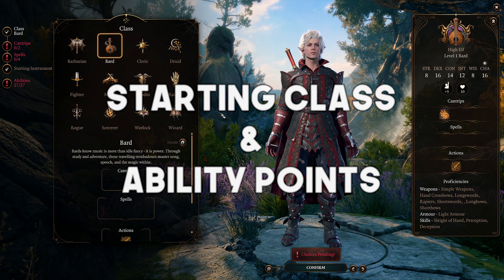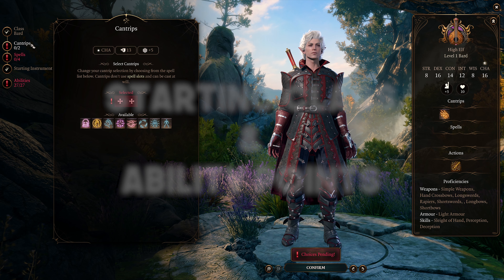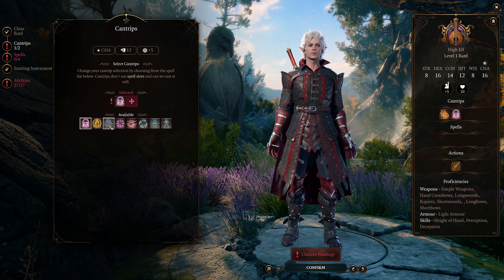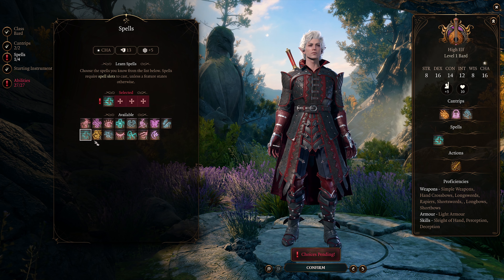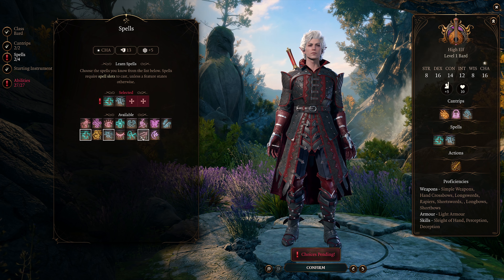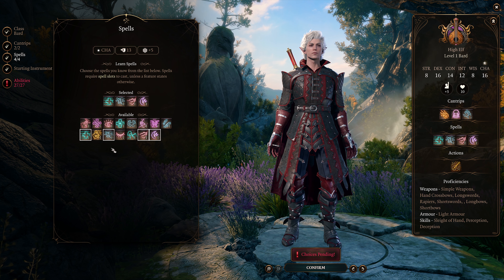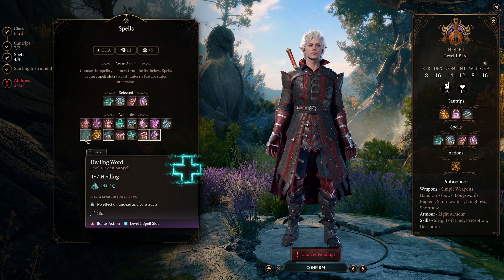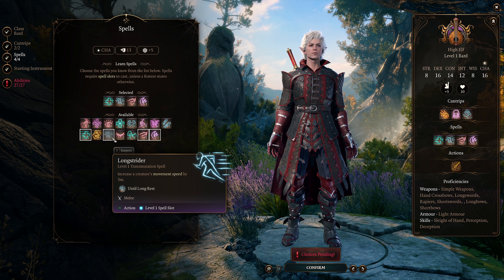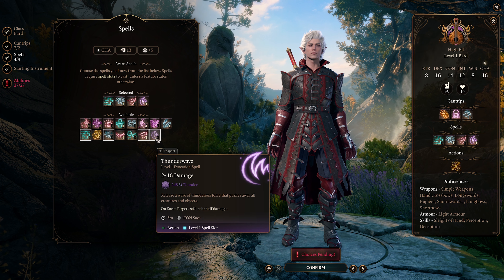We will be using a Swords Bard for the beginning portion of the game with melee weapons, and we're also going to add a little bit of Necromancy so we can summon a couple of skellies as well as a Fire Elemental. That really fits Astarion's vibe because he does take interest in the Necromancy of Thay. Starting with our starting class and ability points, we want to start as a Bard. For the two cantrips I like Vicious Mockery and Mage Hand. For our four spells I go with Healing Word, Longstrider, Tasha's Hideous Laughter, and Thunder Wave — a good diverse spell set with bonus action healing, utility, CC, and a kickback spell.